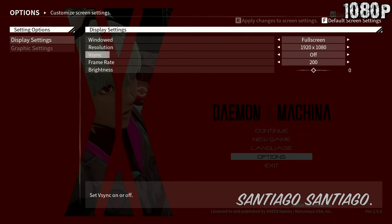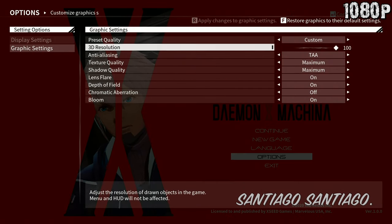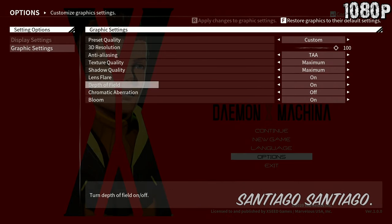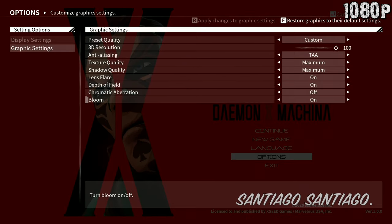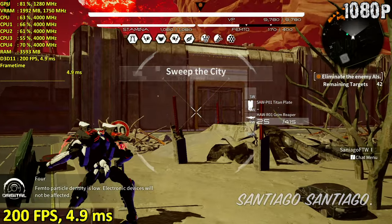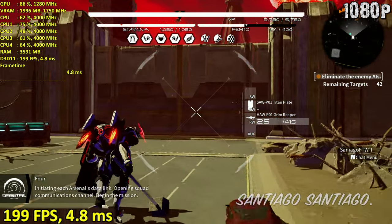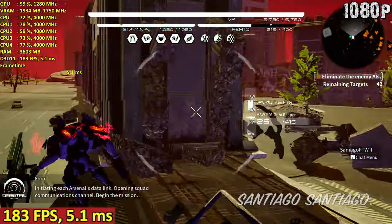Hello everyone, I'm Santiago and today I'm going to be testing Daemon X Machina on the RX 570. This is a game that came out on the Nintendo Switch but also went on Steam. It's yet another Unreal Engine 4 game — considering it was a Switch exclusive at first, I was expecting good numbers, and that's exactly what I ran into. It blew me away.